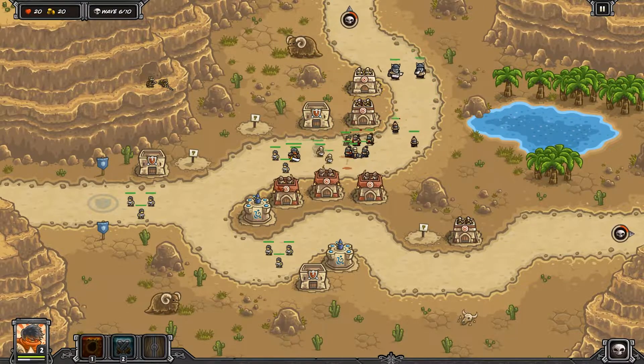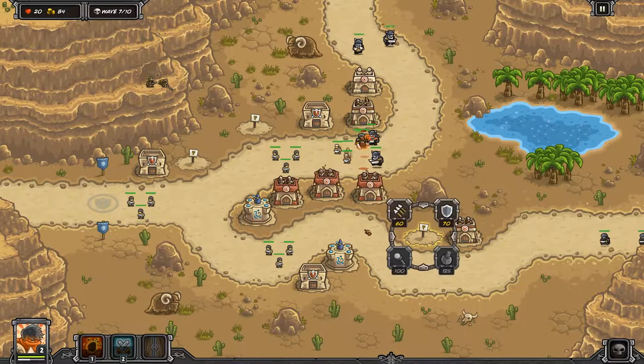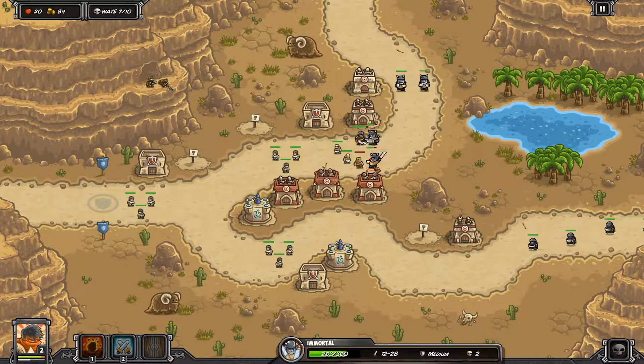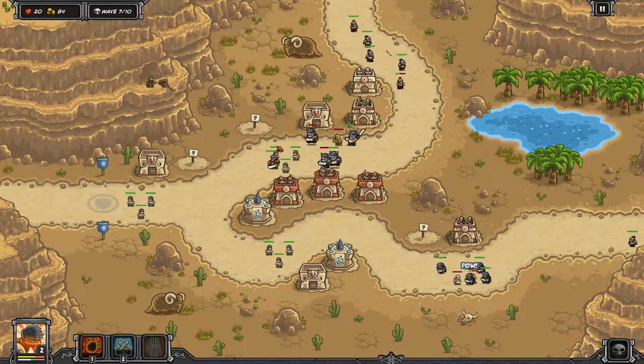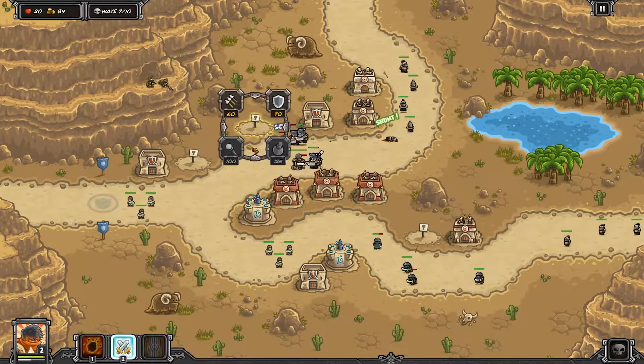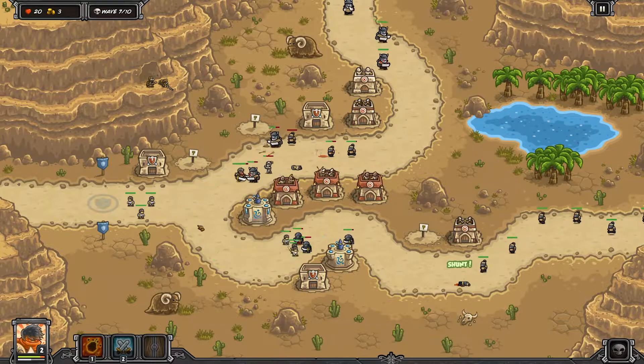Periodically try to keep your archer tower levels consistent. The three in the center should get to level three as soon as possible; the ones on the sides can be upgraded as you see fit. If guys are slipping past, you may want to put another point into barracks, but really focus on DPS to handle the waves.